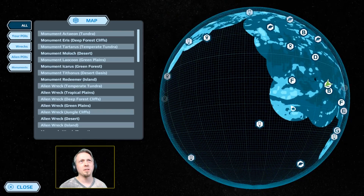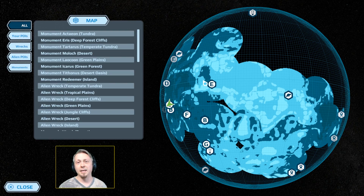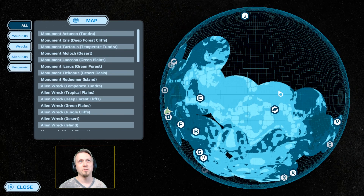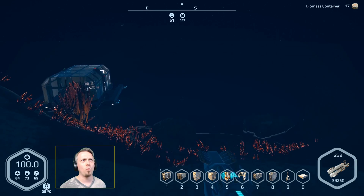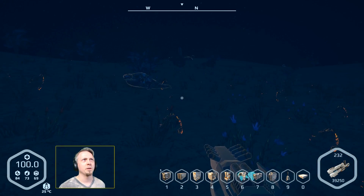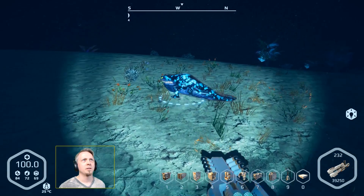You could travel around most of the planet by water, though there will be some places that are hard to cross — continent-type landmasses where there may not be a water path cutting all the way across. Towards the pole it seems to be much more of a major landmass rather than water, at least to the north that I've been exploring.